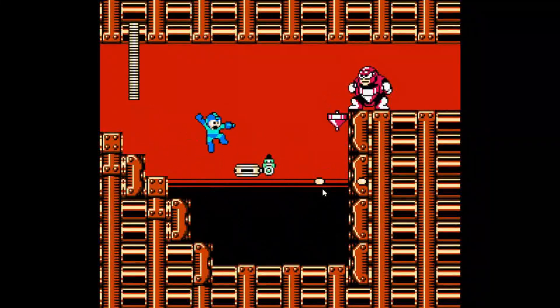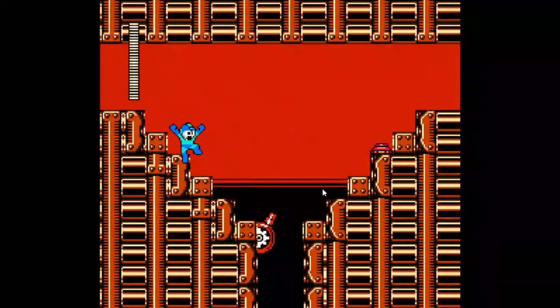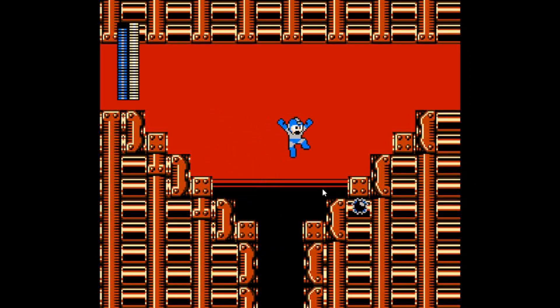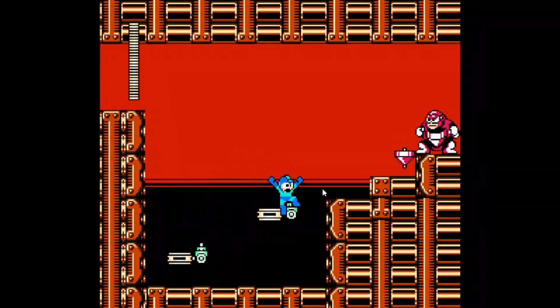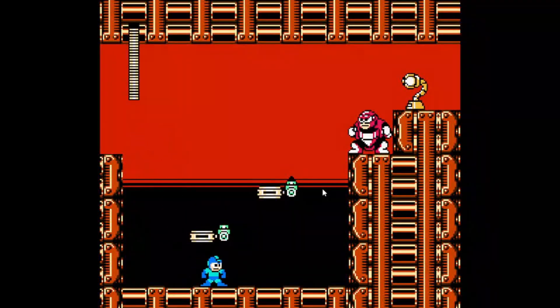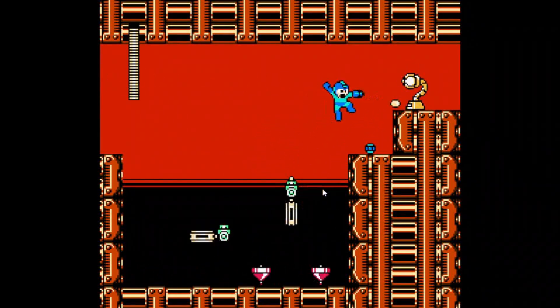Next room. Okay, I thought I'd get hit there. You can shoot this one. Then you can nightcrush the shooter. You can go here — it doesn't matter if I get hit, I'm not into a no-hit run. Okay, I made it.